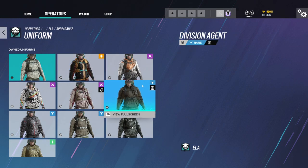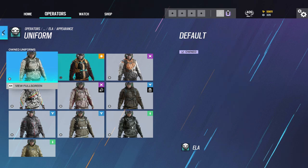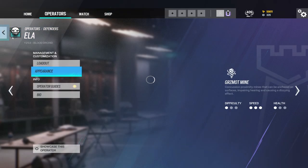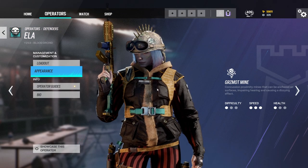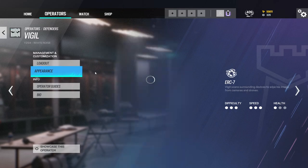Then we head over to Ella. Go to uniforms and you do like the second one — there you go. Then you put on the helmet. Pretty nice. Oh, that is pretty nice. Not gonna lie, that is pretty nice.